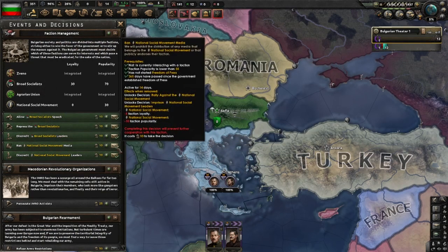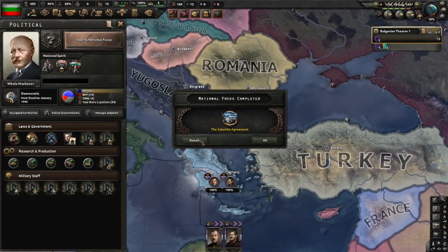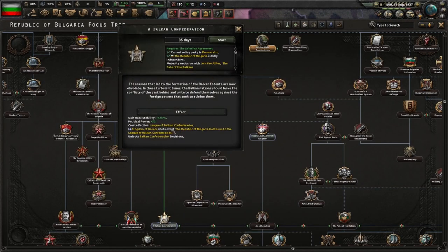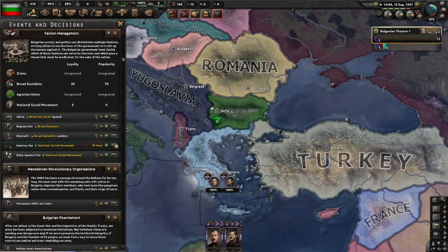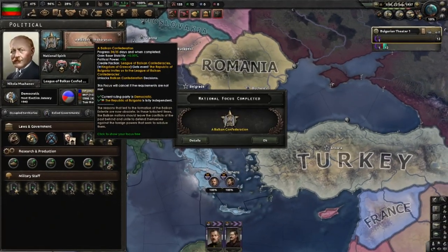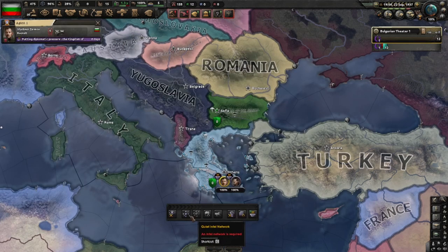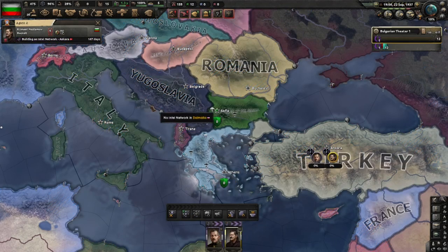Now after Legislative Elections, this is very important: you want to go for the Salonika Agreement, and you need high relations with Greece, so this is a good time to start improving relations with Greece. We can integrate the Agrarian Union. We are now Democratic Bulgaria with Legislative Elections, and we can select the Salonika Agreement right away — so let's do that. Agrarian National Union integrated — great, a lot of political power and stability. I will now ban the National Social Movement. That's the Salonika Agreement, and we can go for a Balkan Confederation, which will create a faction with Greece, so just keep those relations nice and high. And we can destroy the National Social Movement. Balkan Confederation is done — we are now in a faction with Greece.